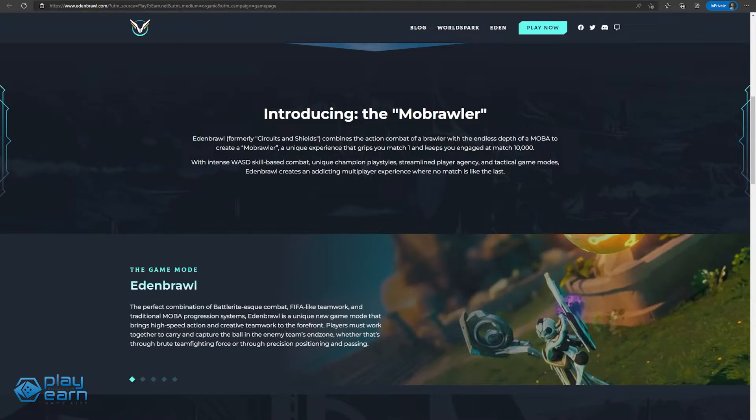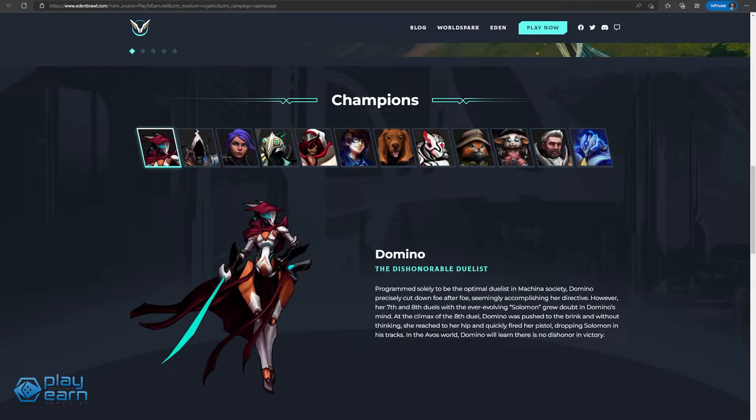The main game mode in Eden Brawl is called Eden Ball. Players form a team and work together to carry and capture the ball in the enemy team's end zone, either by precise planning or brute force. The first team to reach 25 points by repeatedly scoring goals is determined the winner. There are different roles for characters such as Vanguard, Assault, and Support, each with their own strengths and weaknesses.